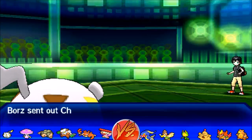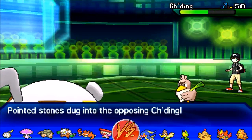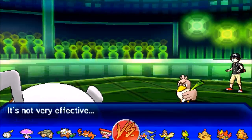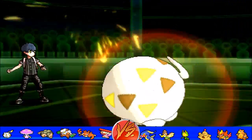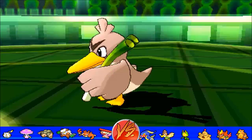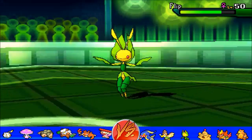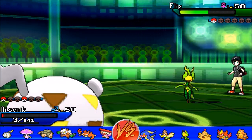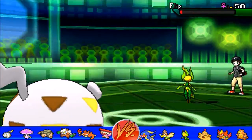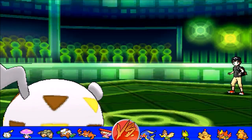My opponent brings in Shidding, the Farfetch'd, and I basically need to survive this First Impression and not be critted. Luckily, we cling on without the crit, and Zing Zap is able to take out the masterful Farfetch'd. The last Pokemon is the Sea Rattle, which we are outspeeding, and we win this game 2-0 in our favor — which I'm not gonna lie was very lucky for us, because this game would have turned really ugly had he gone for Sticky Web in the early game.